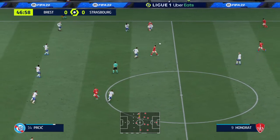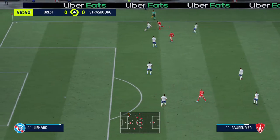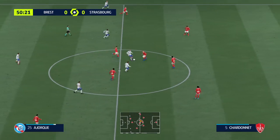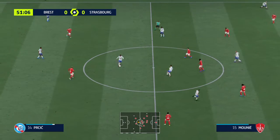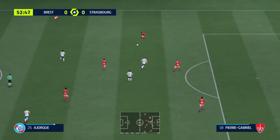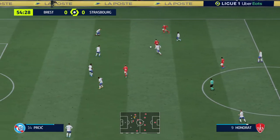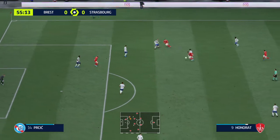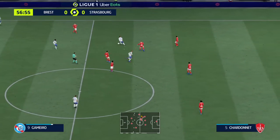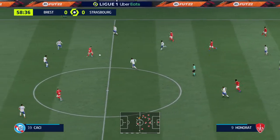Julien Fossurier. Belkebla. Pierre-Gabriel has it — he's given the ball away unnecessarily. Ludovic Azjork showing a real will to win the ball. Julien Fossurier — determined defending. Ludovic Azjork going about his defensive business with a minimum of fuss.